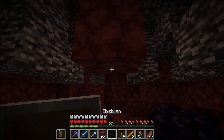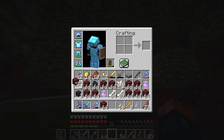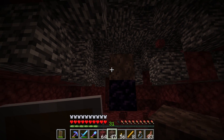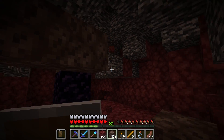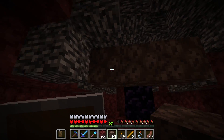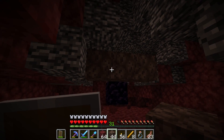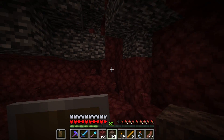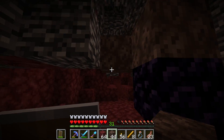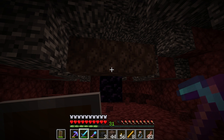Drop down two blocks, place down this block which is obsidian. Get our soul sand, place the soul sand like this — it shouldn't matter what direction. You can only place this in one direction. This is where you also have to find a place that allows you to place the heads and place this guy. We're going to spawn him in sideways like this — this should go pretty well. We're going to try our best to get over here. There's no way he's going to be able to take us on because he will get stuck, and that is the main goal.